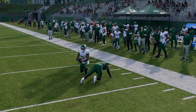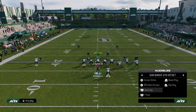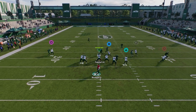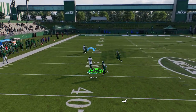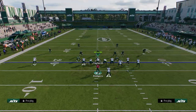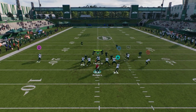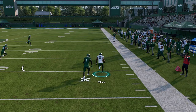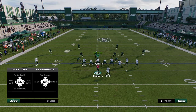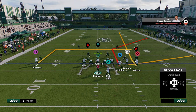The only way to cover that wheel is to run shaded-down man coverage. The problem with shaded-down man is when he cuts up he's going to cook it, and you also have the post. So the stemmed wheel basically freezes the defender — you just throw it out there and there you go. A lot of people are not doing this. At the very least it forces hard flats or shade-down man, which we'd destroy with Wide Trail anyway.